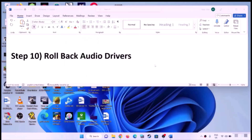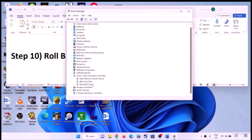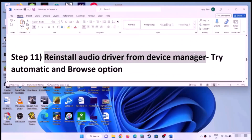Roll back the audio driver. Right-click the Start menu and open Device Manager, expand Sound, Video and Game Controllers, and select your audio device. Right-click, select Properties, and go to the Driver tab. If Roll Back Driver is highlighted, click it to roll back. If it is grayed out, skip this step.